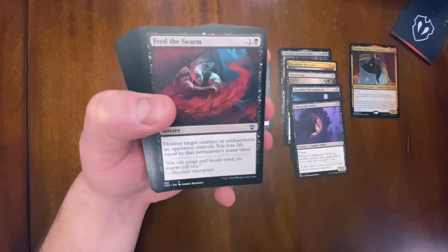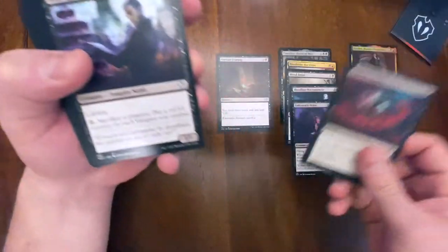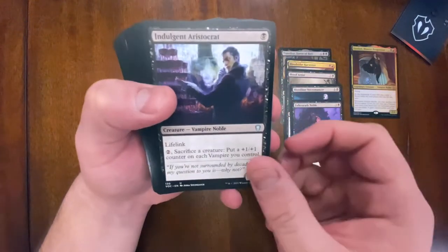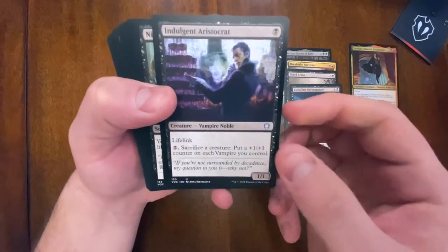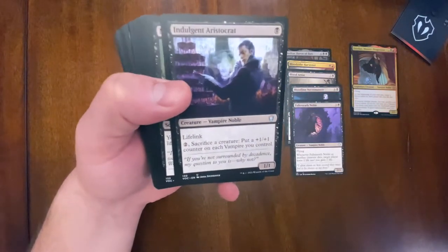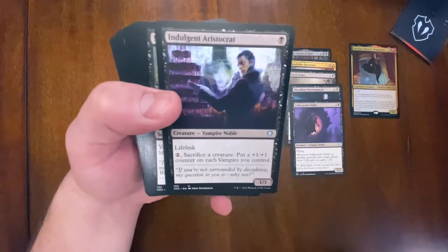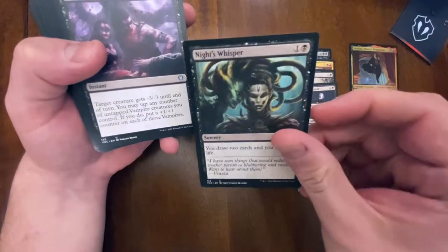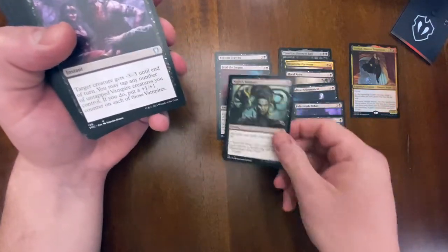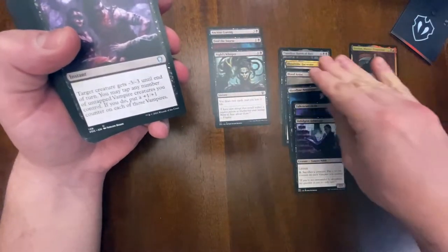Feed the Swarm is some cheap removal, not the greatest. Indulgent Aristocrat is a one-drop with lifelink - you tap and pay two to sack a creature and put a +1/+1 counter on each vampire, that's awesome. Night's Whisper - as you can see with Ancient Craving and Night's Whisper, card draw is definitely not the strength of this deck, so I'm not surprised to see this many card draw cards.